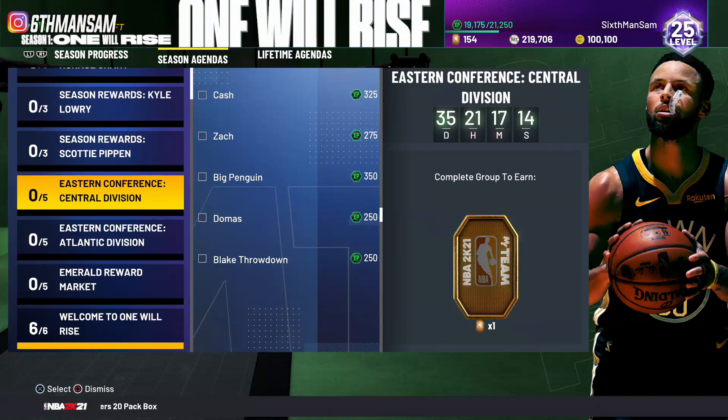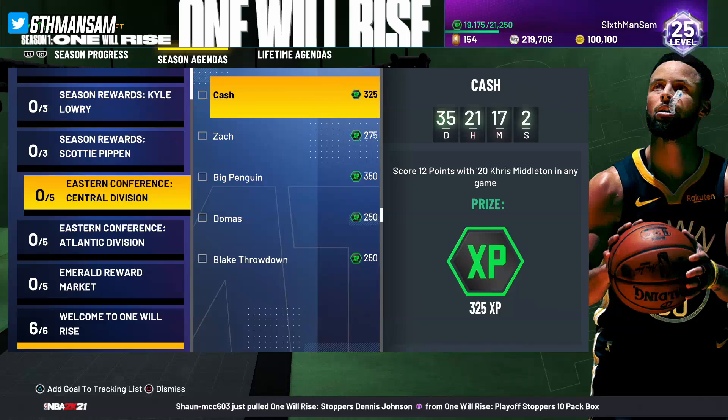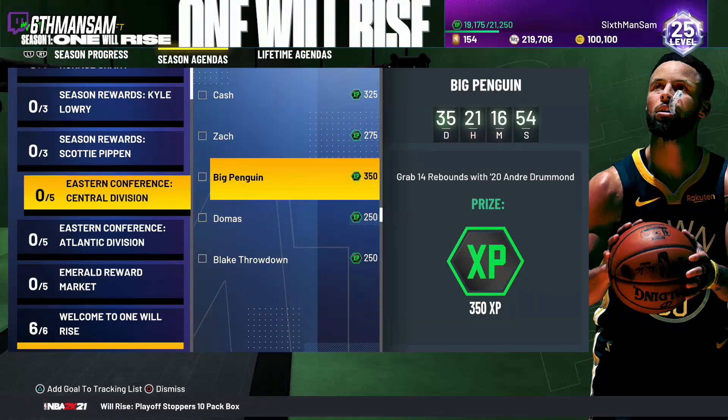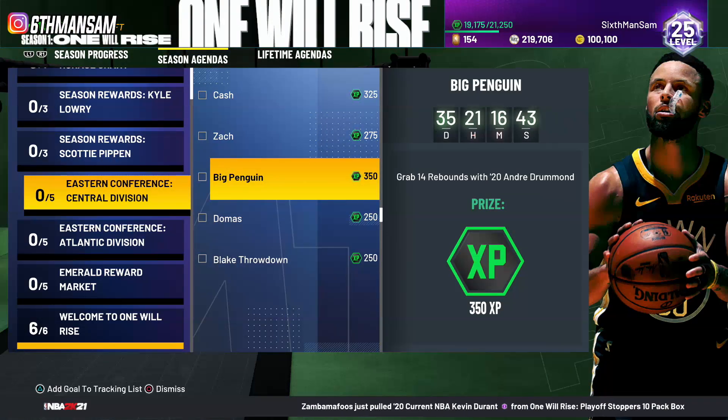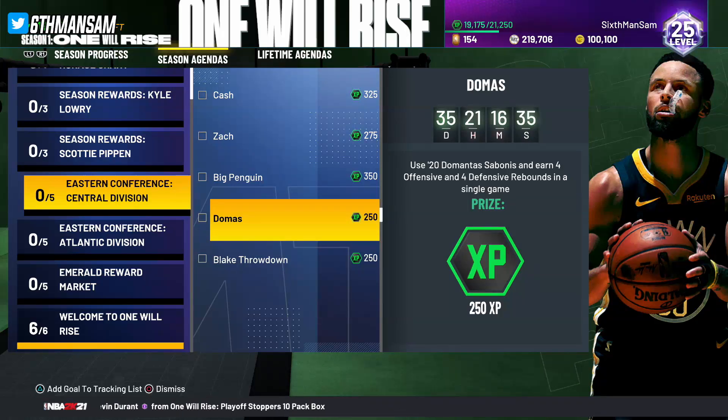Looking at these XP maps, there's a bunch of them. Starting with the central division — if you complete all of these, you get about 1450 XP. These are very easy: 12 points with Chris Middleton, easy; Zach LaVine eight dunks, that's easy; 14 rebounds in one game for Andre Drummond, that one might be a little difficult. Just get a big lead, chuck up bricks, tell him to cut to the hoop — you can get some offensive rebounds.